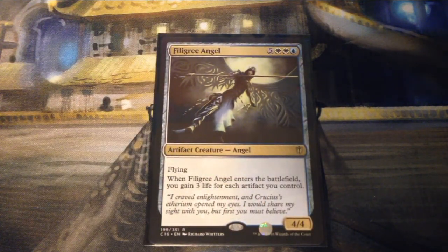Filigree Angel is five, two white, and a blue for a 4/4 artifact creature Angel with flying. When it enters the battlefield, you gain three life for each artifact you control.